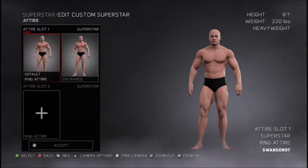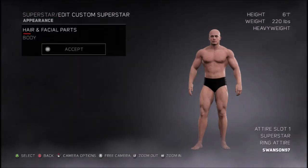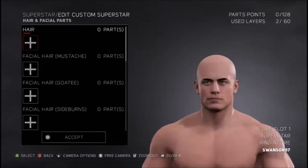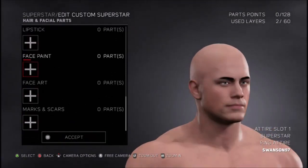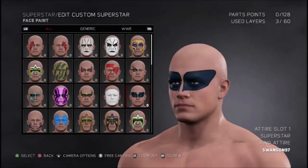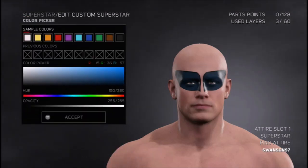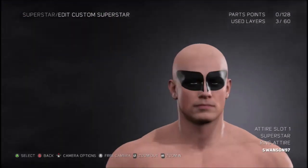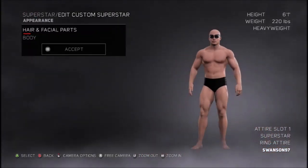The first thing you want to do is go on attire and just go on the first one. You want to go on appearance, then hair and facial parts, scroll right to the bottom until you get to the face paint section. Select the little things in the lower right-hand corner and go ahead and put them full black. There we go, that's perfect and that's done for that.